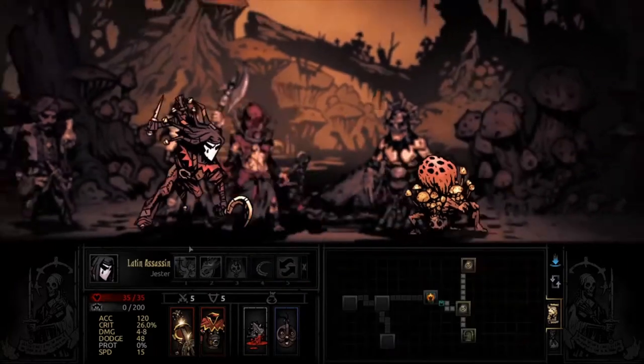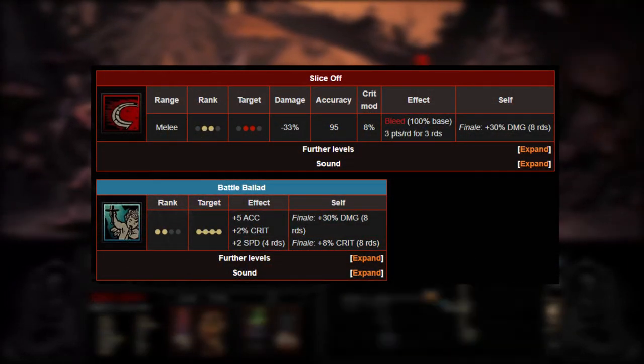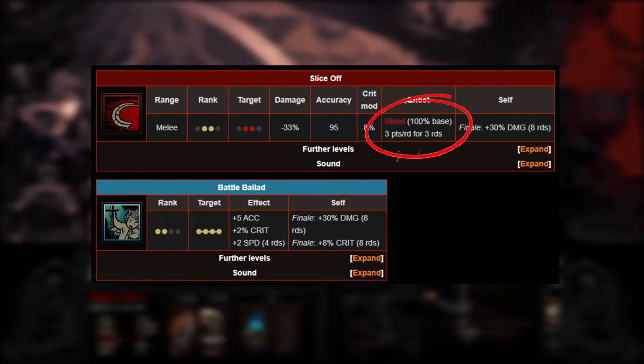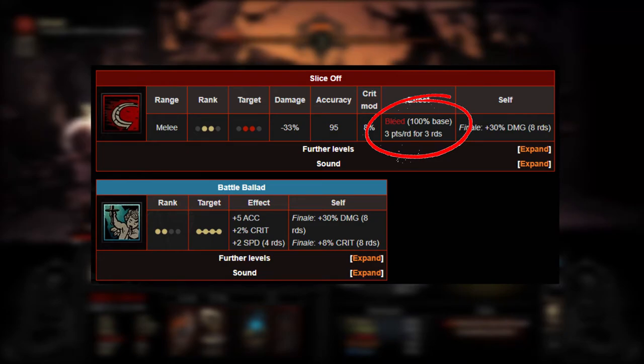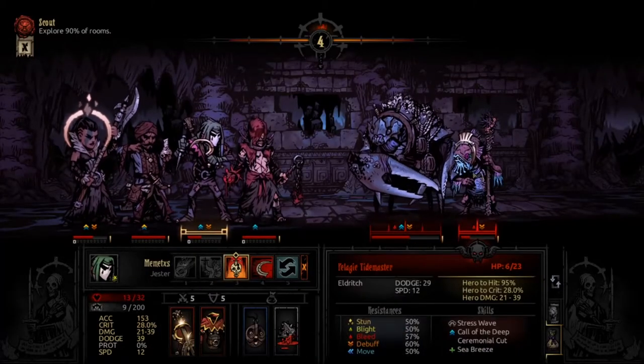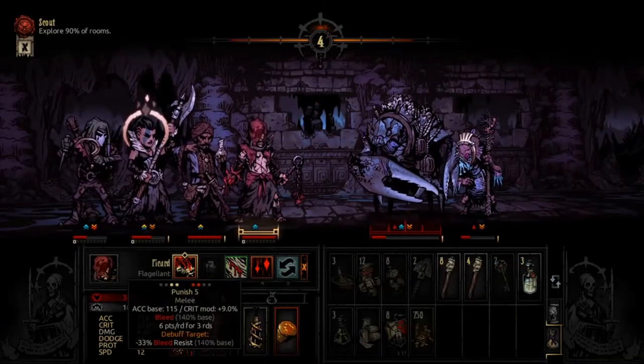Next up is the Jester. They're really good for buffs, so bringing Battle Ballad is extremely important just to boost your overall accuracy. You can also bring Slice Off, which helps stack even more bleeding effects. And if you're feeling it, you can bring Finale — a great way to finish off big enemies after using some of these buffs.